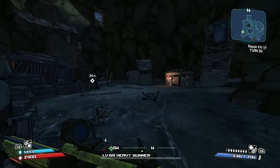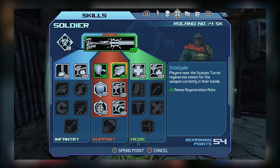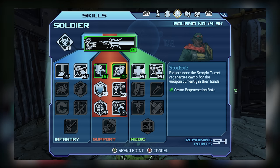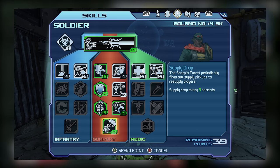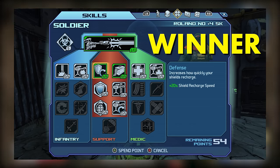Moving on to tier 1 of the Support skill tree, we have Defense and Stockpile. Defense boosts your shield recharge rate, while Stockpile allows passive ammo regen for players near the Scorpio turret. Stockpile may be good in co-op, but it's proximity-based and difficult to take advantage of. Another skill in the Support tree is more effective for ammo regeneration in solo play. Defense is the winner for tier 1, and it's boosted by the Commando or shotgun specialty comm.